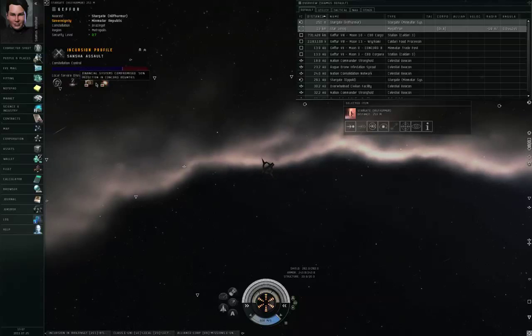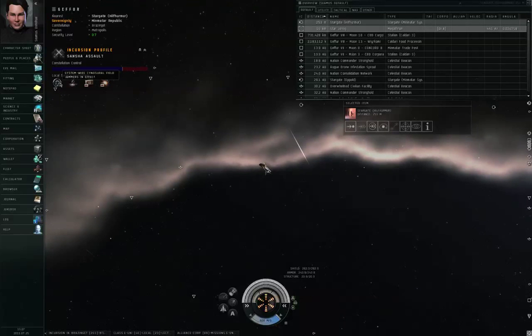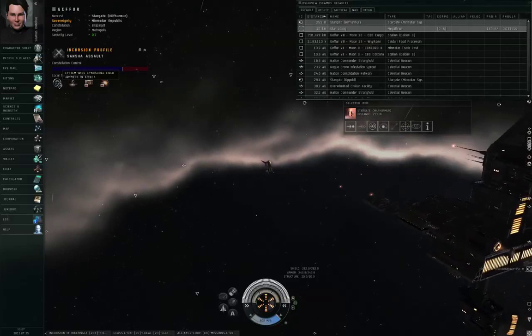The first item — if you look at this row of icons — is that system-wide cynosural field jammers are in effect. In high security space, this isn't relevant because you're not allowed to activate cynosural fields anyway.